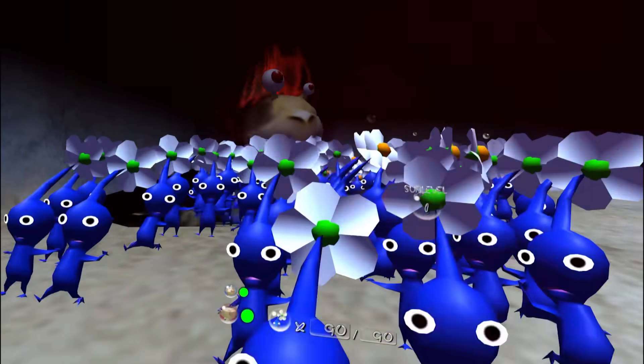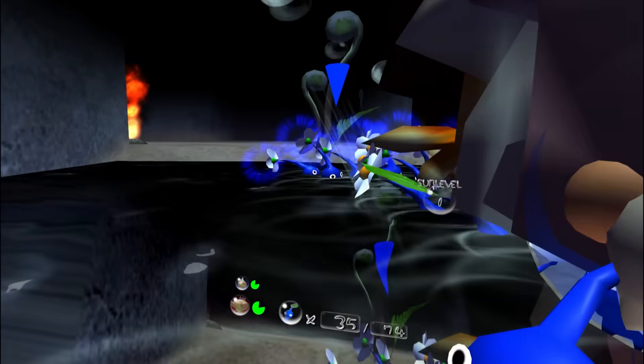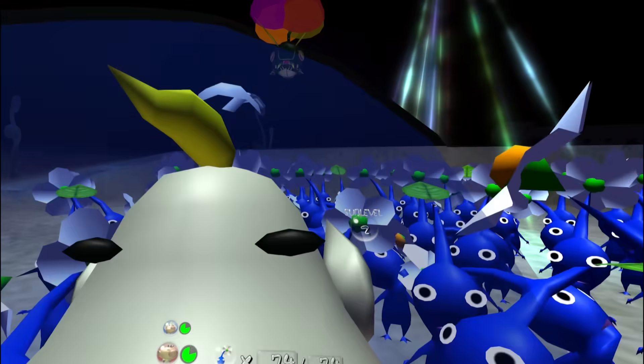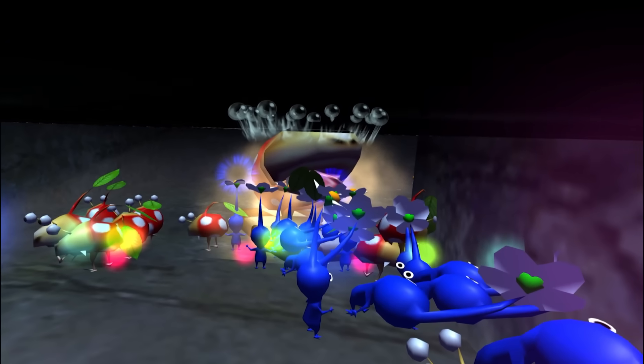I lure this Fireball Blurb into the water and toss my Blue Pikmin at him. 26 Pikmin end up falling in the conflict, but I'm not too worried about it. I manage to get all of the treasures on the first floor without too much trouble after that. The next floor was also rather simple, and I murdered some Baby Blurb's mother and forced them into my army — another sub-level that went by smoothly.